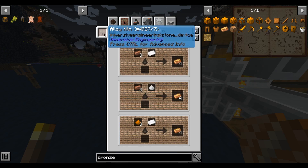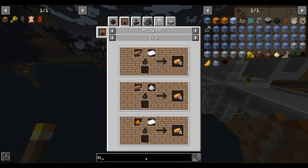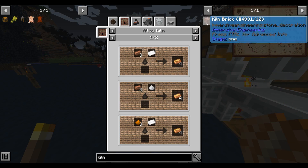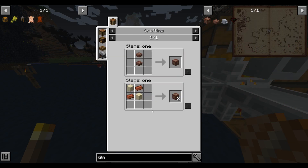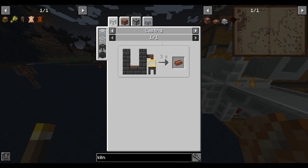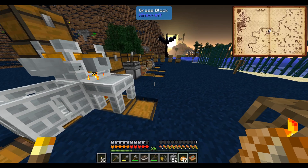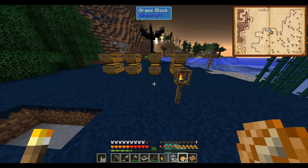The alloy kiln is made using kiln bricks from Immersive Engineering — we need eight of them. Then we need the Immersive Engineering hammer to form the multi-block. We'll need some sandstone and some bricks. Let me make that up and then I'll set it up and show you how it works.